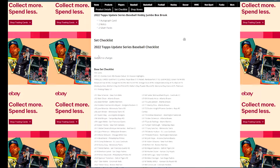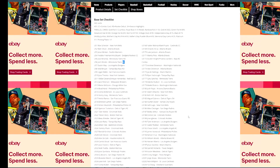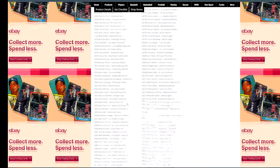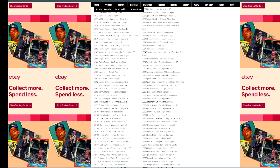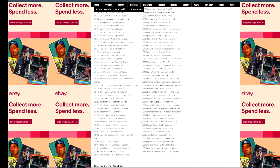Here is the base checklist. If it has RD next to it, that's a rookie debut — not their true rookie card, but it's still a rookie; it's just not as coveted. Where it says RC, that's their true rookie card. Feel free to pause at any point to look at this checklist, or you can go to Cardboard Connection and take a look for yourself.